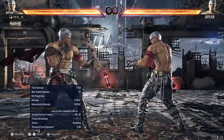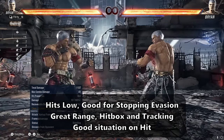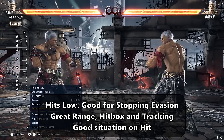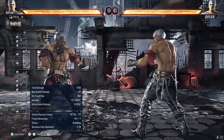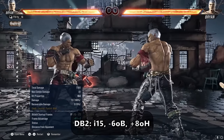Downpour 2 is one of Brian's best simple mid pokes. It has an excellent low hitbox, meaning it's great at catching evasive moves, and also has great range and tracking. This move should be used to stop your opponent from using evasive tools that other mid checks might lose to, as well as stopping stepping and keeping yourself safe from whiffs if your opponent backdashes. It's a great all-rounder mid poke — though you lose your turn at minus 6, it grants a huge plus 8 on hit and does a good chunk of damage.